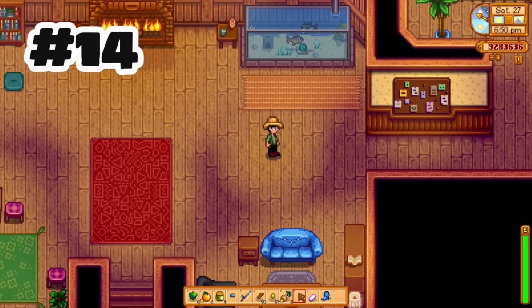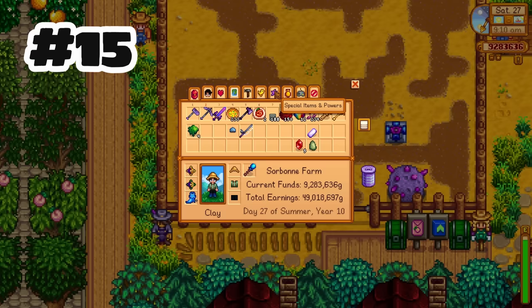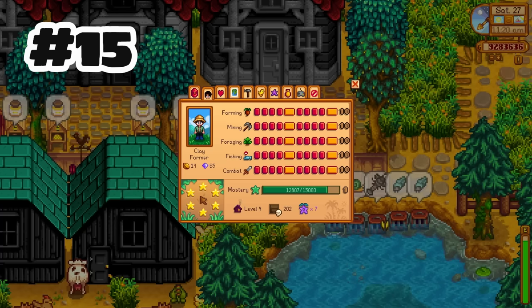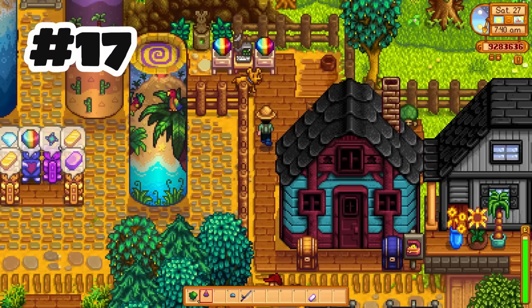The community center fish tank now becomes an actual fish tank when you complete it. There's now a special items and powers tab to replace the wallet, which now tracks a selection of progress markers. There are two new breeds of cats and dogs to choose from, and you can now place hats on dogs and hats on cats.